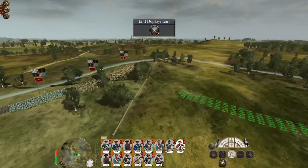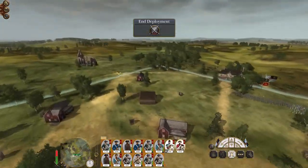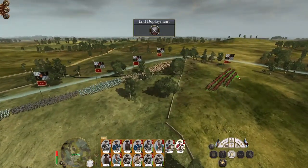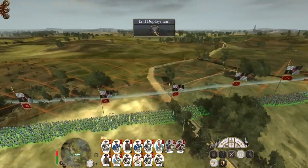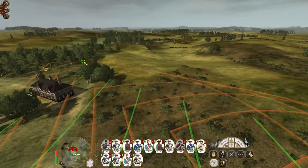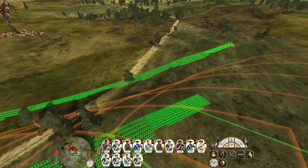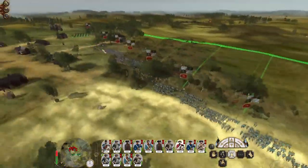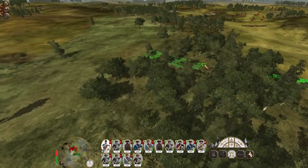So we'll form our battle line in advance. They have artillery, we don't, so if we sit back we'll just take excess casualties from their guns. We do have buildings on our side but I don't think we're going to realistically be able to make use of them. So let's advance.